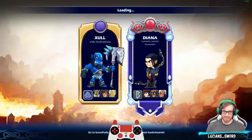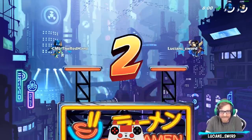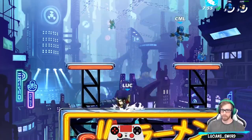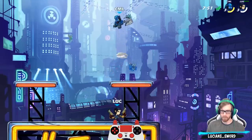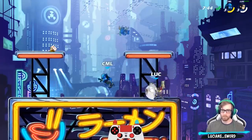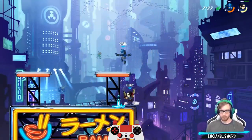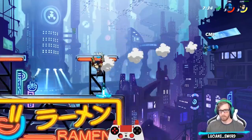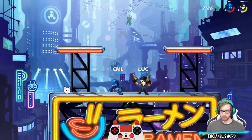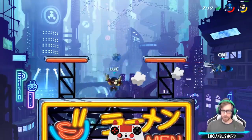We got our next match going against Zolkaya and Orion — interesting picks, very different legends from each other. CML Red Hand — we'll call him Red Hand. I gotta be careful because Zol has really strong hits.